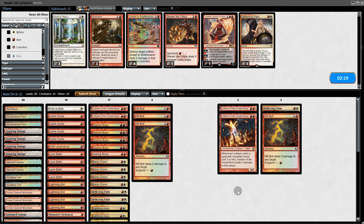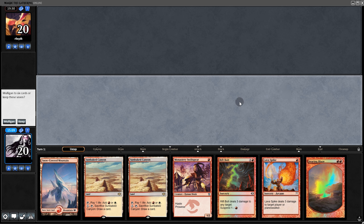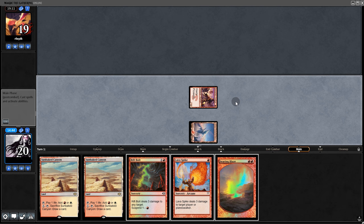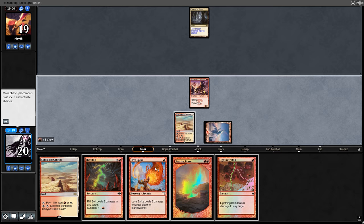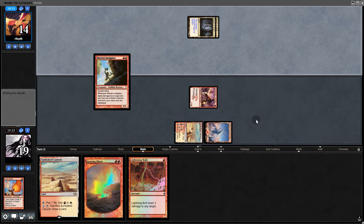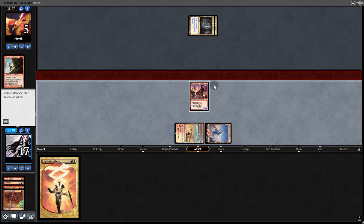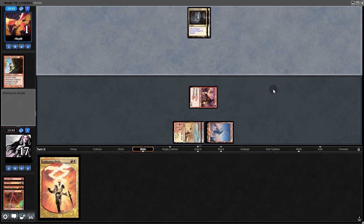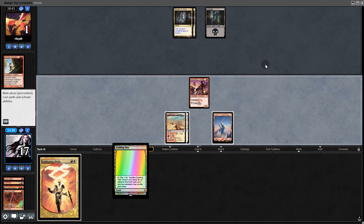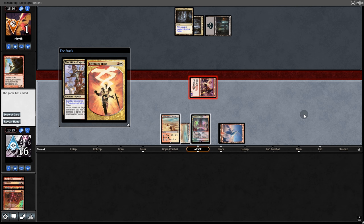Game 3: since we're on the play we bring back Eidolons, dump one Deflecting Palm but keep 2. Opening hand is okay — we'll keep. Hitting them for 1. No Aether Vial — nice. Lava Spike then suspend Rift Bolt. Swing for 2. They play a Goblin Instigator but no haste. We Searing Blaze it — badoom. We bolt them down to 1. They pass back. Swing for 1. They play Munitions Expert. Here's the Helix! They just couldn't handle our game 3 mega-queef.